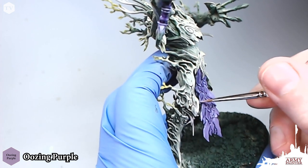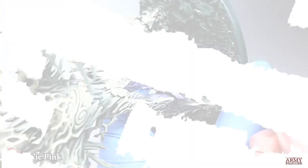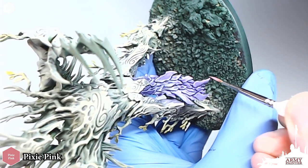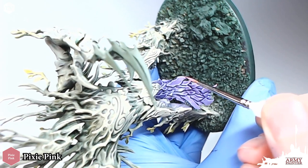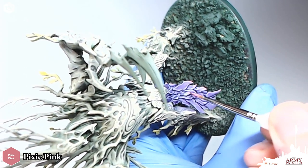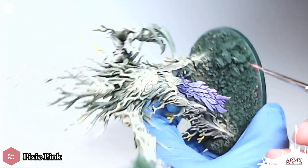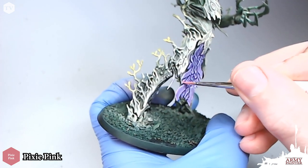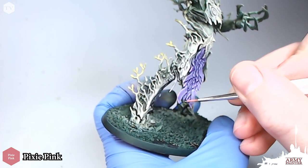I take a little bit of Pixie Pink just to brighten and soften this up. It also helps to shift the bluish purple tone to a reddish — you kind of push that saturation a little bit more. I'm just very carefully and quickly adding this to the lower edges of the loincloth highlights. It adds nice little areas to draw your eye when looking at the completed model.